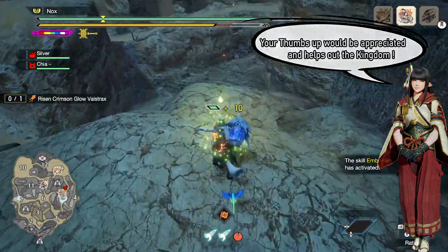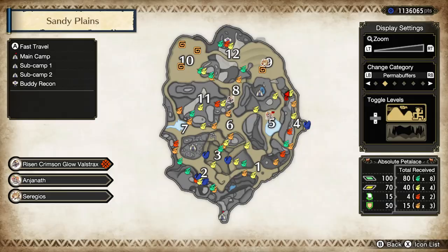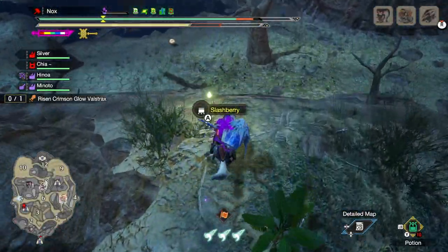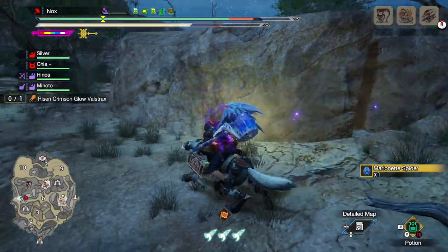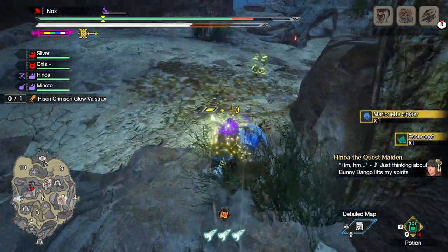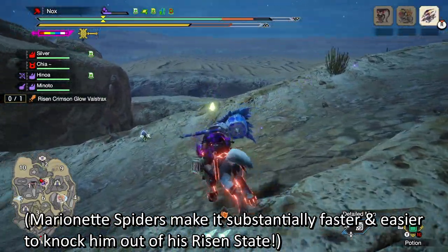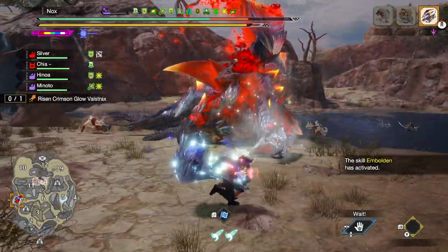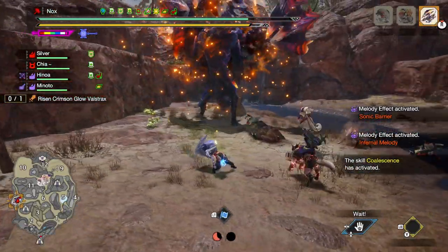Don't forget endemic life around the map. Gathering Spearbirds is of course standard and doesn't really need any explaining — everyone should be doing it. But there's a bunch of endemic life that often gets completely overlooked in this fight. Making use of these can result in tons of free damage, especially in multiplayer. The Paratoad is literally 2 seconds away from a green Spearbird and almost never gets picked up. And if we jump over to Subcamp 1, we have multiple endemic lifeforms that can be picked up super fast: a Marionette Spider, some more Spearbirds, an Escargot for healing, and a second Marionette Spider on the way down. It takes about 15 seconds to grab these and has a huge payoff — being able to launch Valstrax into a wall twice with the spiders and get a free paralysis from the toad has huge value and generates openings for the entire team.